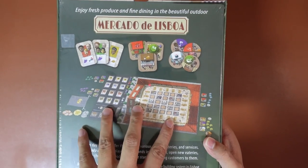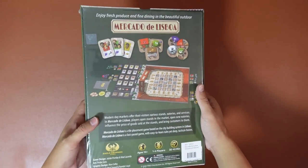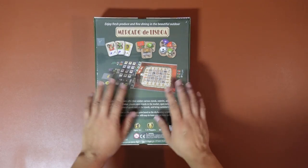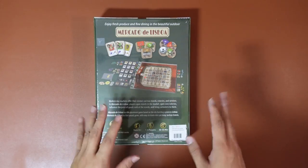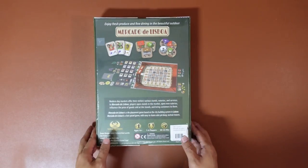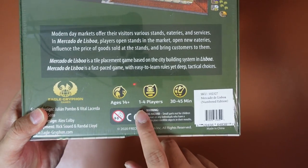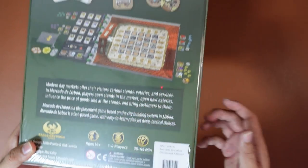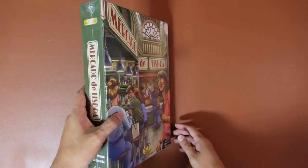This is one of the mechanics that was in the main game Lisboa, and they were actually able to make a whole game out of just a small mechanic from one of their bigger games. You can imagine what that says about the bigger games! It plays 1 to 4 players and takes about 30 to 45 minutes, which is a lot shorter compared to the main game.